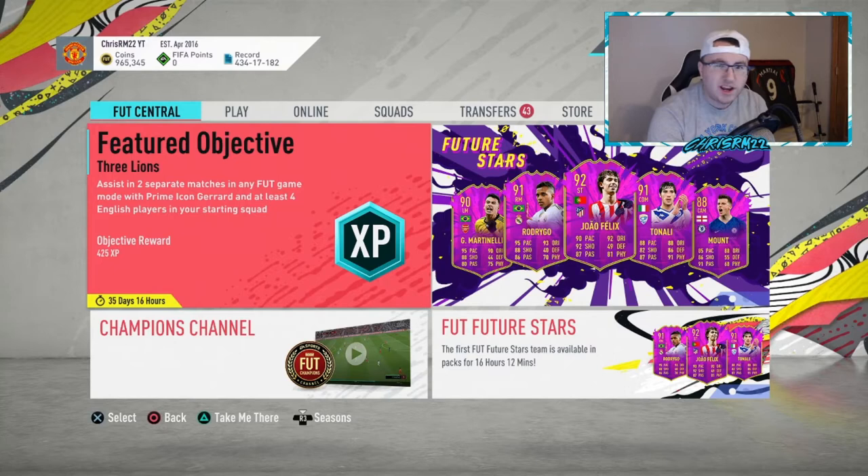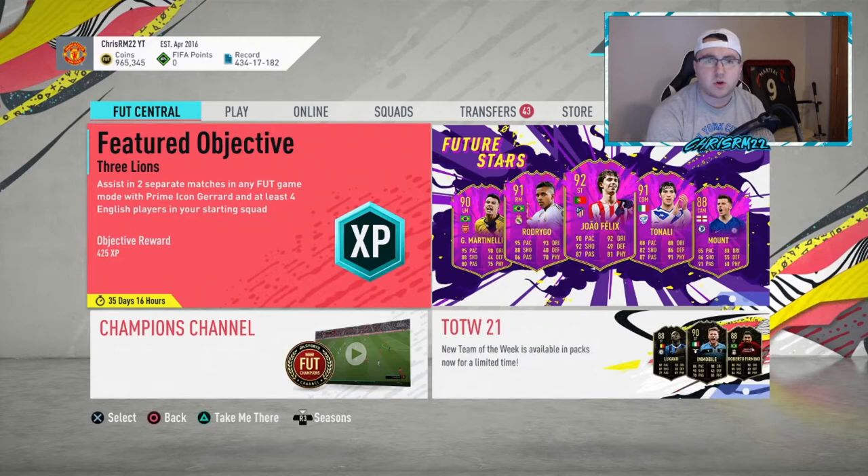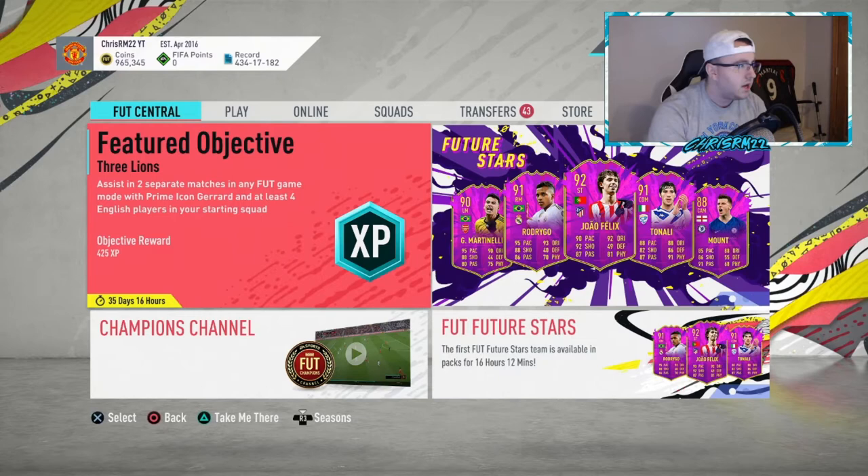Erling Haaland last week — what did I tell you he was going to do? He was going to be low in the morning and then go up at night. He went to 275k at night when you could have picked him up at 250k. Then as the market got more coins through lightning rounds over the following days, he went up further — from 270k on Saturday to 290k on Sunday, all the way to 298k on Monday. People just kept buying and buying.